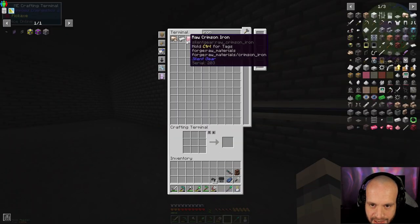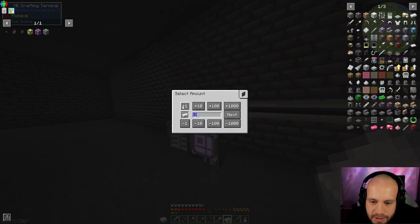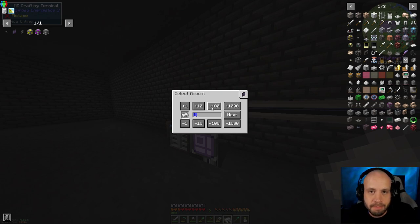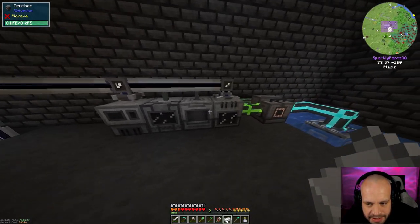The pattern is now in the pattern provider and you can see it has a plus sign, meaning we can craft it. I can now process as many as I want — I need to remember it works in twos, so if I want 100 iron ingots I need 50 raw iron. The problem right now is that I have no crafting CPUs — that's the next thing to add to my system.